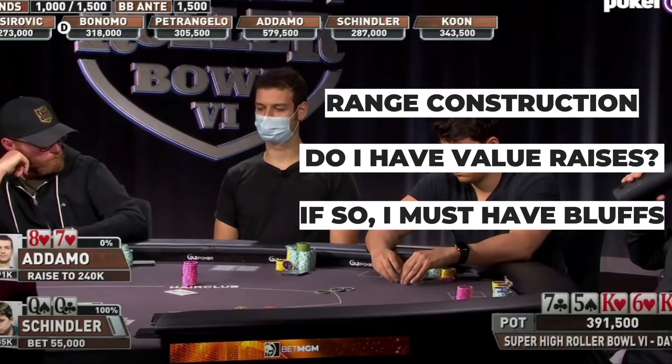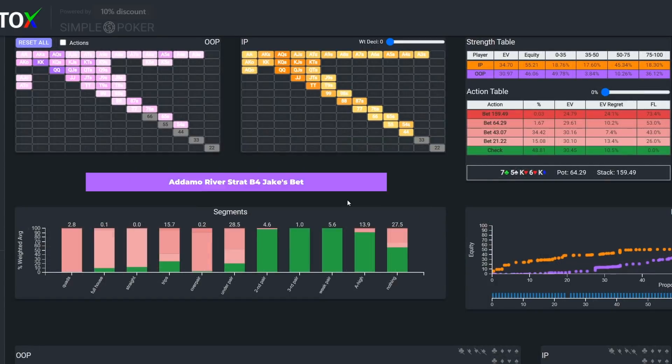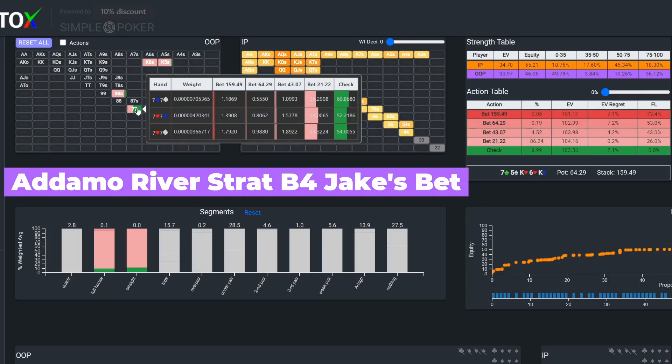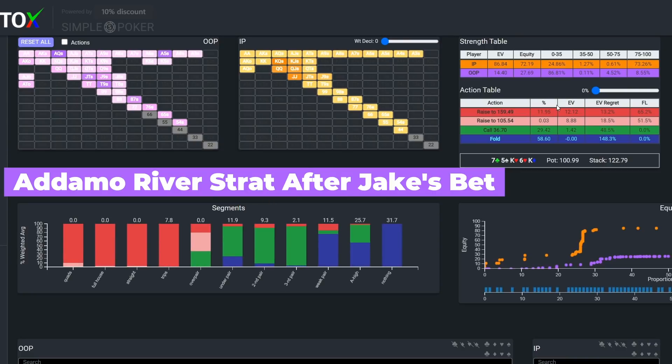So that raises the question of whether he has value that would want to shove here. Well, recall that the turn card favored the pre-flop caller, so the solver was doing a lot of checking in Michael's shoes, including with a majority of its sets and two pairs, some of which transformed into full houses on the river. Some of these full houses, particularly pocket 7s, checked again on the river to give the in-position player the opportunity to bet for value or as a bluff. So now that we've determined that Michael should have some value raises here, what about his bluffs? Well, in GTO land, bluffs are often derived from hands that block the strongest combos available given the board.